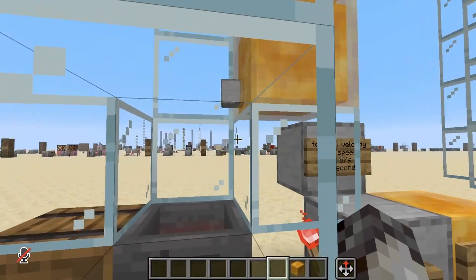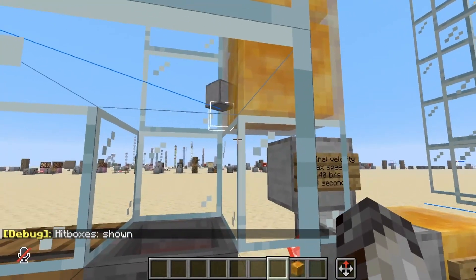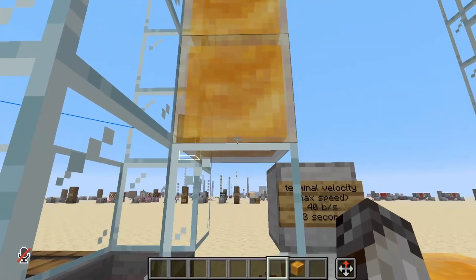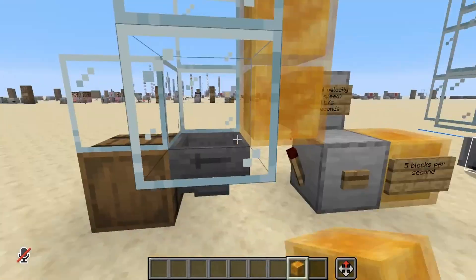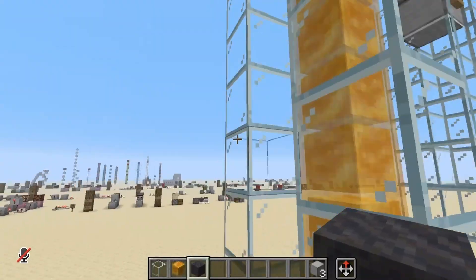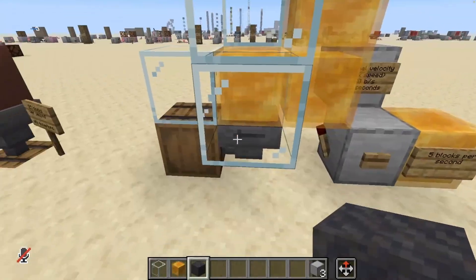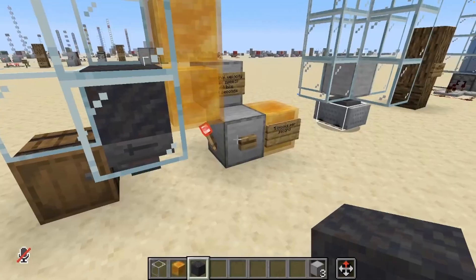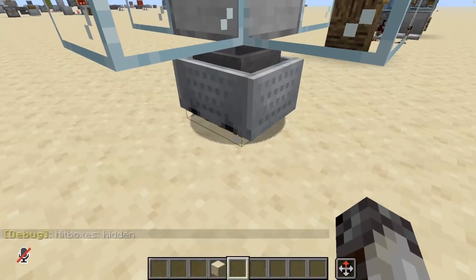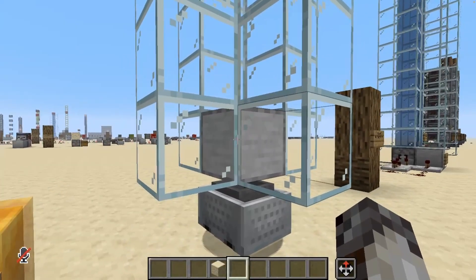If you send items into a wall of honey, they fall at a rate of about 5 blocks per second and will stop if they hit any full-size blocks, because honey is technically a little bit smaller than a full-size block. The item's hitbox rests on the corner of adjacent blocks, so you need honey all the way to the hopper for items to reach the bottom. Because honey isn't a full block, you can place it on top of a hopper and items falling onto it will be sucked through into the hopper. The same applies to mud blocks. If you don't want partial blocks, you can use a hopper minecart on a rail, which can suck items through both partial and full blocks.